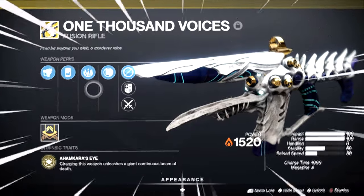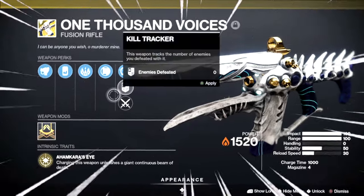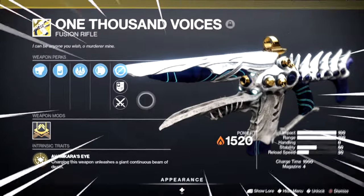I'm going to be showing you how to get 1k Voices fast for an easy Riven cheese in Season 17, Season of the Haunted.